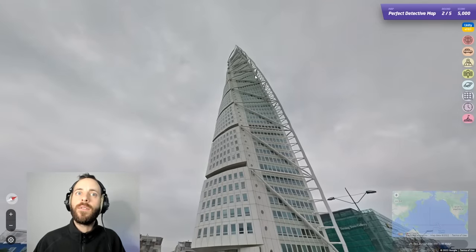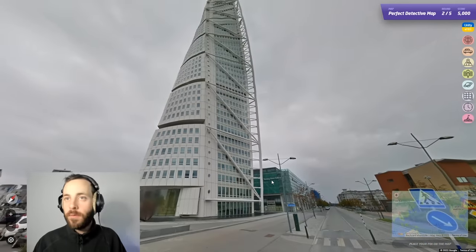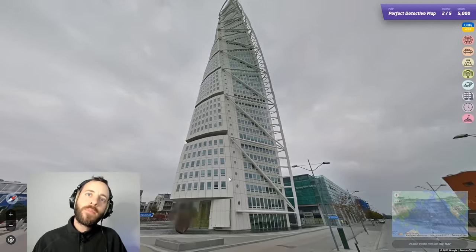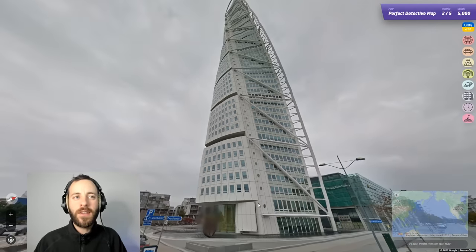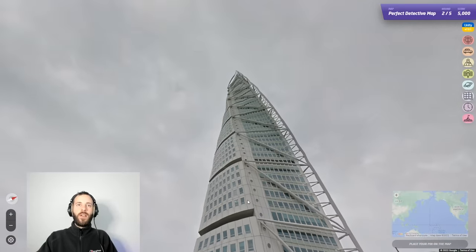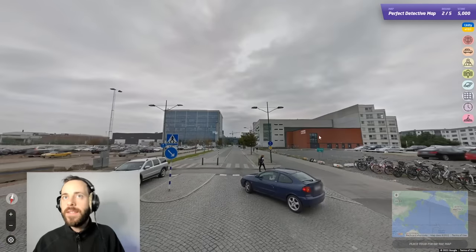Straight away I think I know where that building is — I think it's in Malmö: the Turning Torso, it's called. There you go — so it's definitely the right building. It's a pretty cool design but it seems they clad it in white and it kind of gets a bit grubby after a while. There are a couple in Birmingham that are only 10–15 years old and they already look quite tired. Maybe it just needs a clean or it's the imagery. Anyway, we're in Malmö.